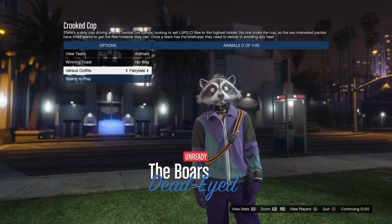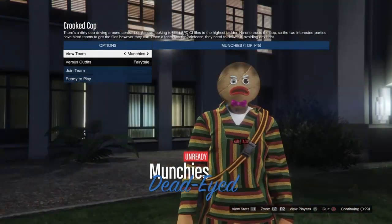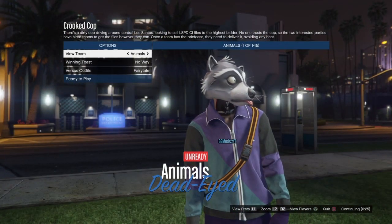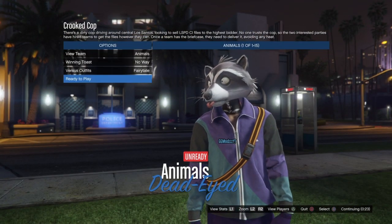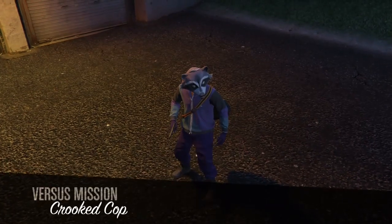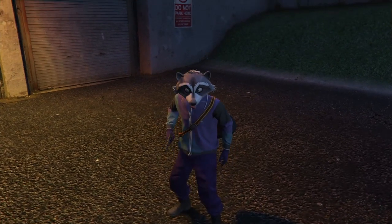Once you're in the job, press left on the d-pad twice to switch the outfits. You should see these fairy tale outfits — they should have the orange joggers for your friends, and you should be on the purple joggers. If you want you can switch to orange, but I'm going to use the purple joggers for this video.